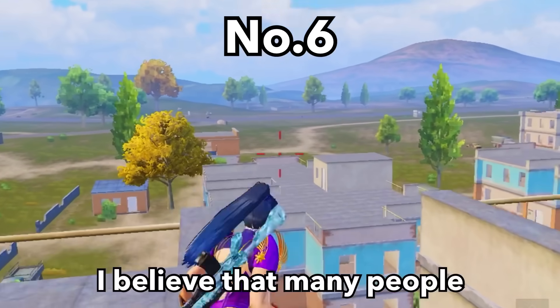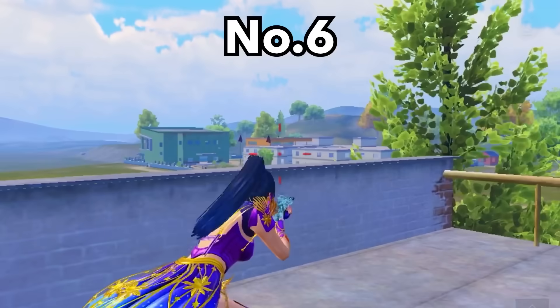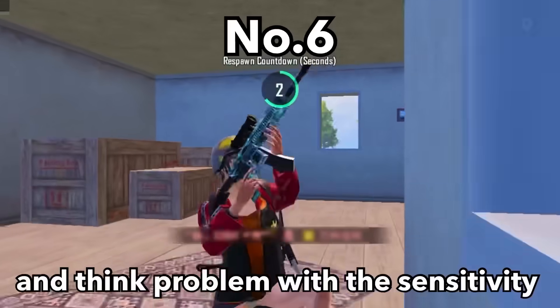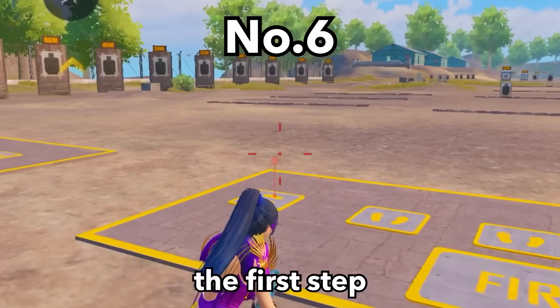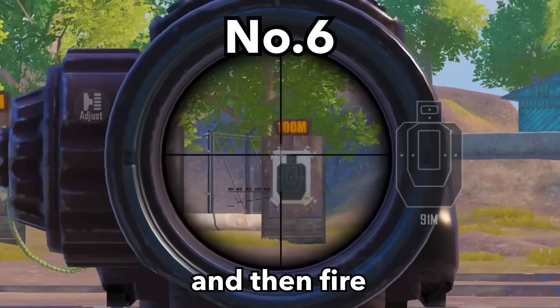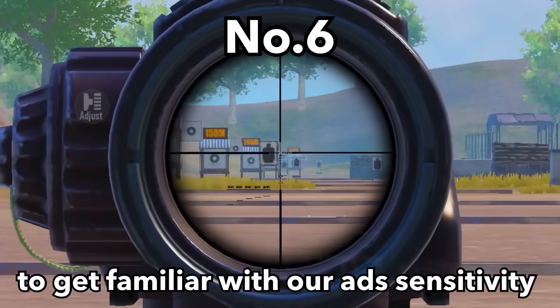Tip number 6. Many people practice recoil in the training ground and find it very stable, but in actual combat it becomes very difficult to control. This is not a sensitivity issue — your practice method is not right. The correct way is to first open the scope to aim and lock the position, then fire. This makes the gun more stable and helps you get familiar with your ADS sensitivity.